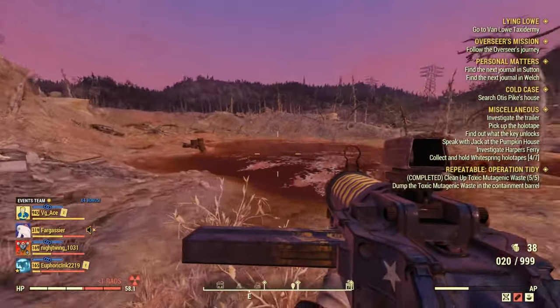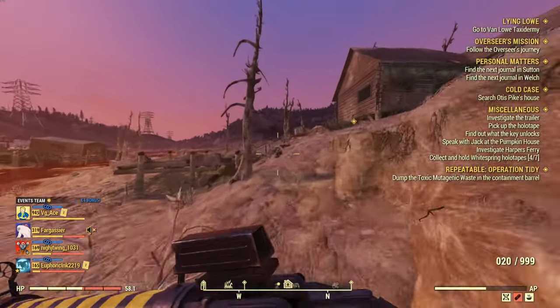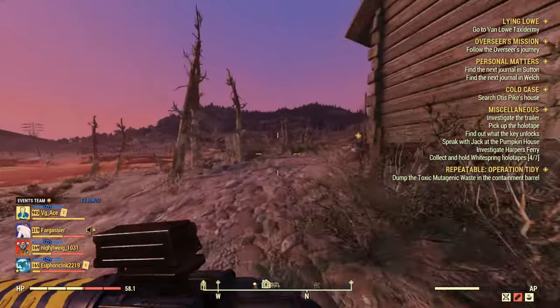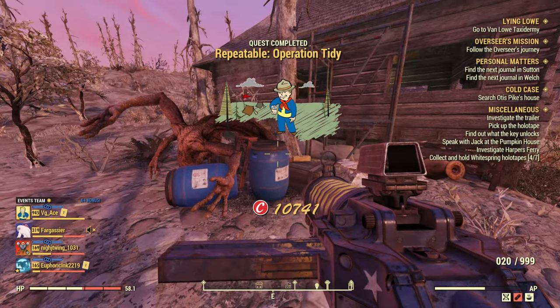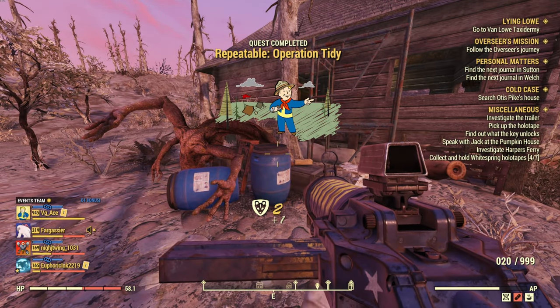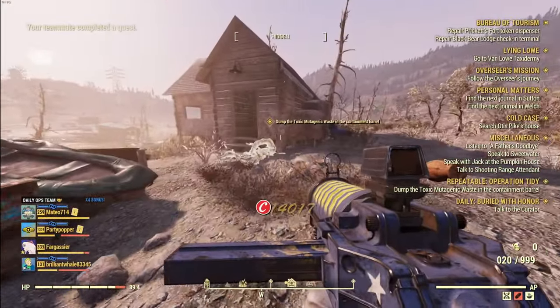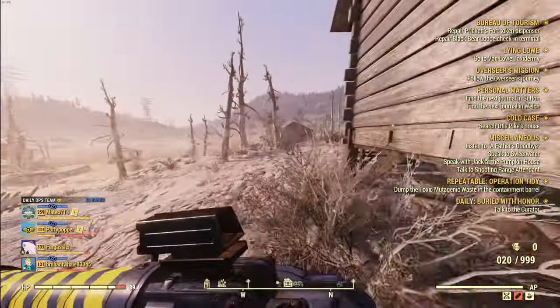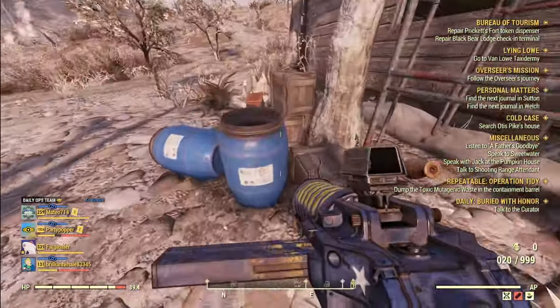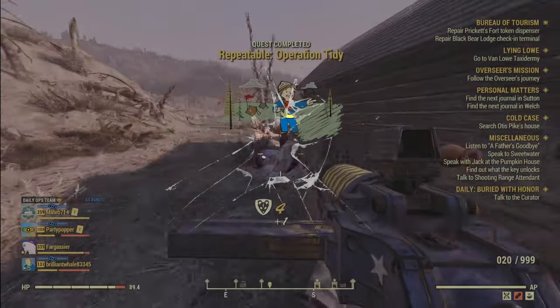These next two are dailies that you should be running every single day that you play Fallout 76, and there is a roughly 25% chance for these two to spawn a possum badge on finishing them. The first one is called Operation Tidy. What Operation Tidy involves is you go into Kitty Corner Cabins to talk to Scout Leader Pompey. They're going to tell you to collect toxic mutagenic waste around the toxic valley. It's about a 25% chance to get a possum badge from this, but it is something you should be running every day — it takes maybe five minutes to do.